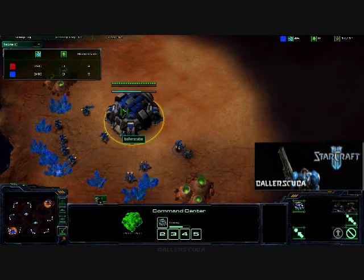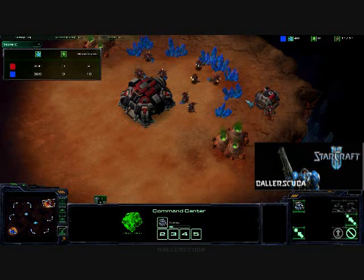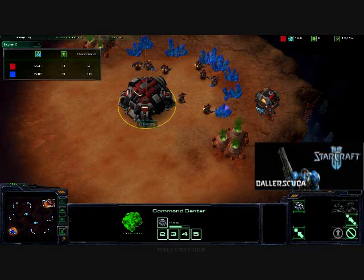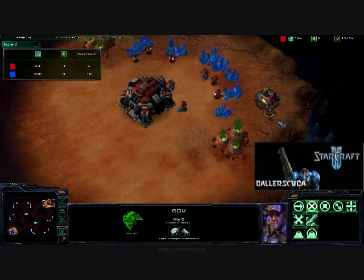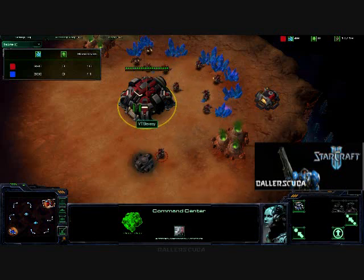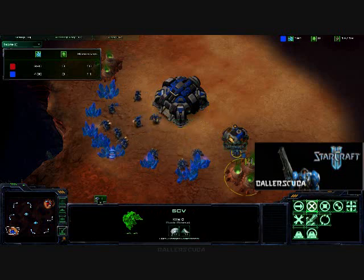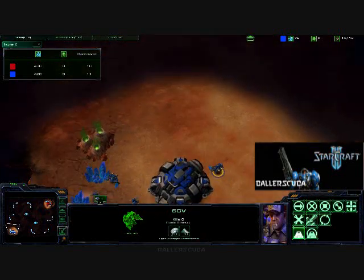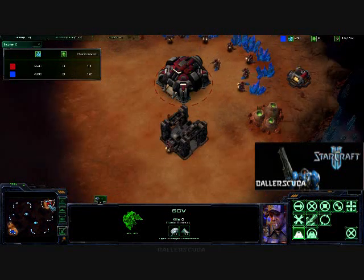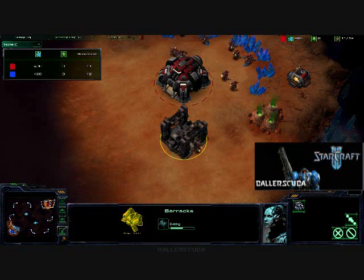Looks like nothing too strange going on at the beginning of the match. VT Steezy is going 9 Supply Depot, as am I. Just an SCV hanging out there. He really should be getting a barracks as soon as possible — there he goes. But then he stopped training SCVs; looks like he ran out of minerals. I am also just hanging out my SCV there and finally getting that barracks. So VT Steezy is outperforming me at the beginning of the match. We'll see how that changes over the course of the game.